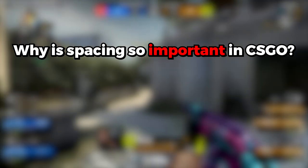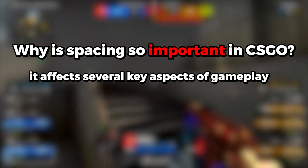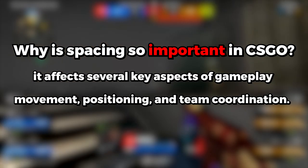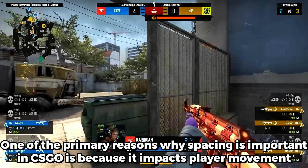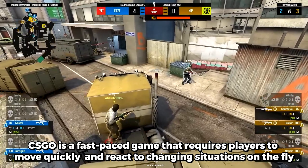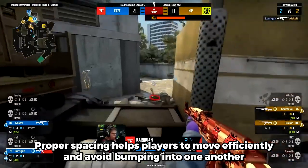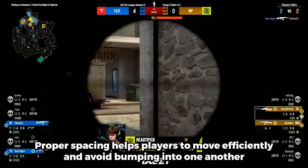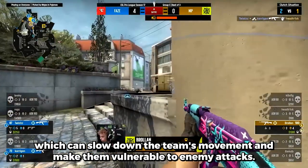Why is spacing so important in CSGO? Spacing is important because it affects several aspects of gameplay, such as movement, positioning, and team coordination. One of the primary reasons is that it impacts the players' movement. CSGO is a fast-paced game that requires players to move quickly and react to changing situations on the fly. Proper spacing helps players to move effectively and avoid bumping into each other, which can slow down the team's movement and make them vulnerable to enemy attack.